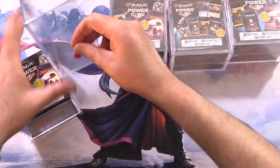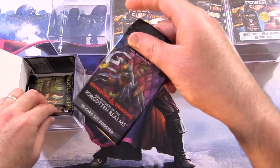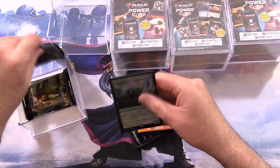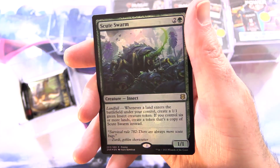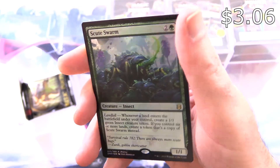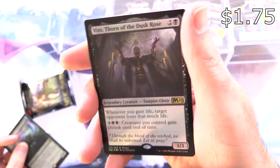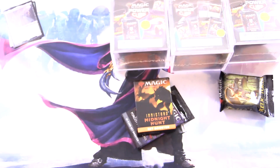Getting the first one open here. The packs are D&D and Midnight Hunt — what a surprise — and the promos. These things I can sell all day on TCG Player, so I'm not too upset about that. We've got a Foil Scoot Swarm and Veto Thorn of the Dusk Rose. And of course we've got the Relic Tokens here.